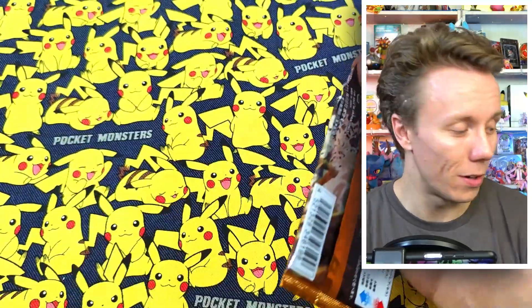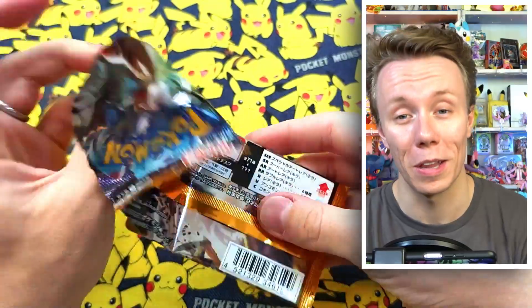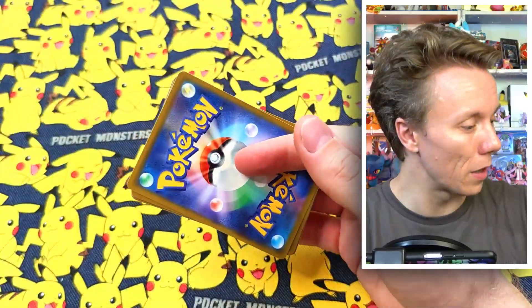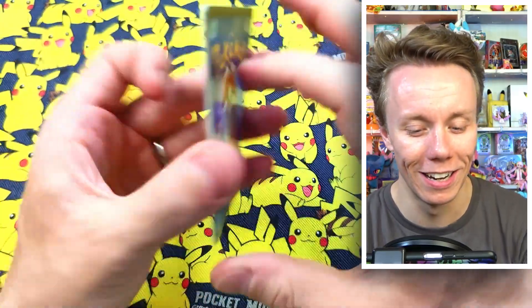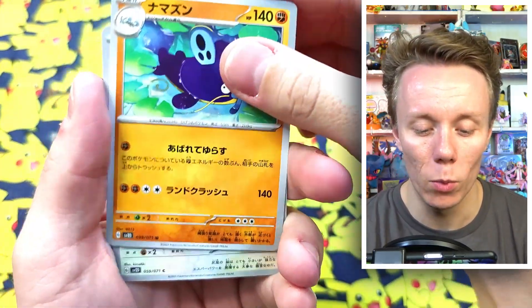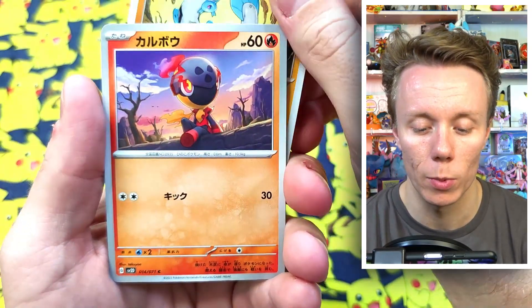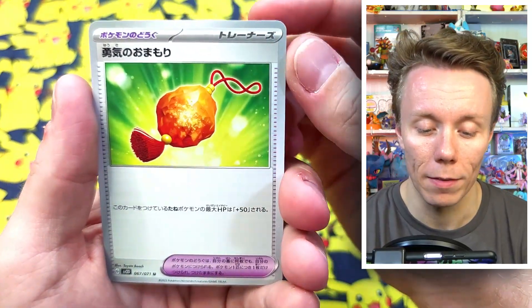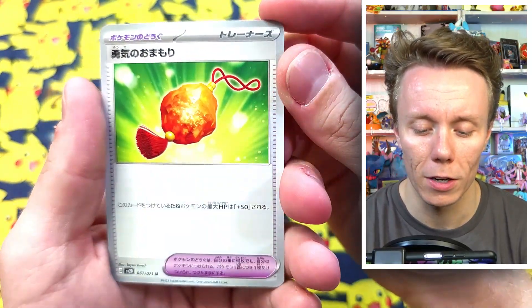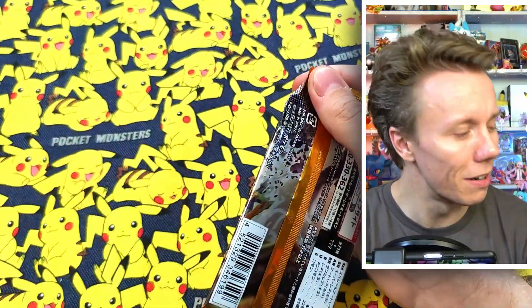Two packets left, guys, and then you can head off from the video — you can head off any time honestly. Thank you for sticking around. I should probably be opening these with scissors but we're not, so my bad, sorry. Okay, we have a Whiscash, we have a Girafarig, we have a Barboach, we have a Charcadet, and we have some kind of luck charm on my body. Let's hope that gives us luck in our final packet — give us something good!